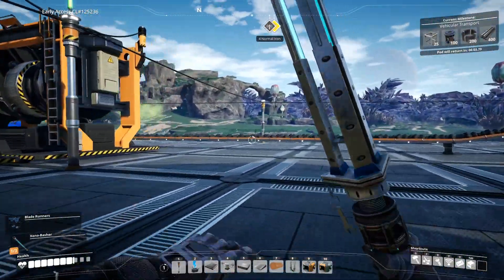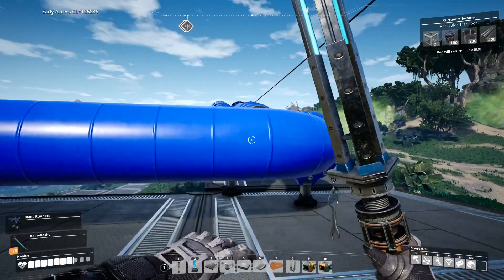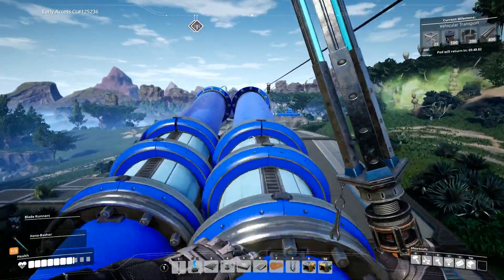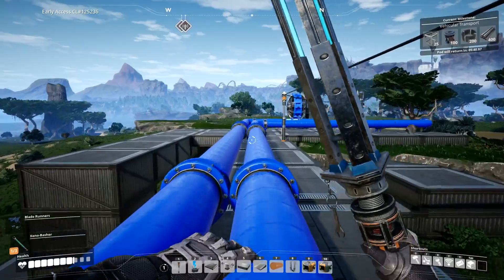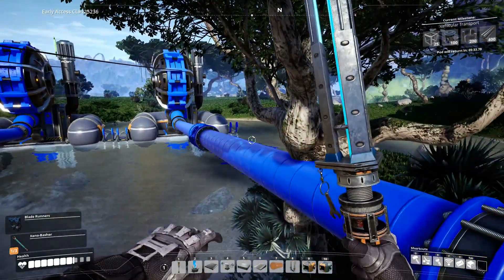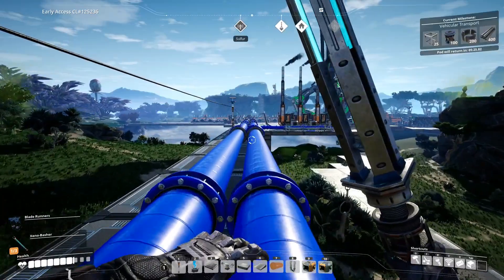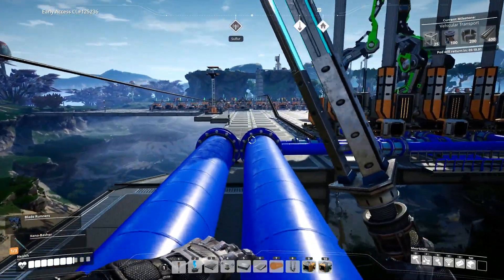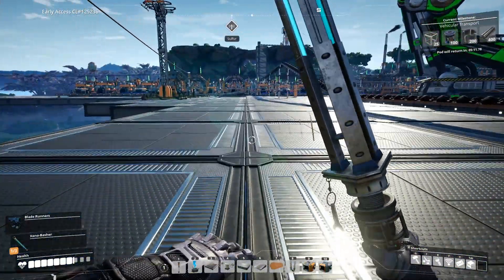We've got our coal generators here, and I know I can build more coal generators going that way. I do have a decent amount of water. We can have one more pipeline of water coming this way and should be able to put one more extractor in here. I'm curious — can we have one pipe hooked up to four generators? If anyone knows, please let me know.